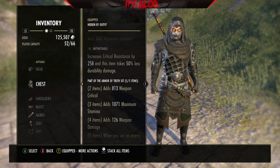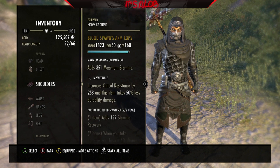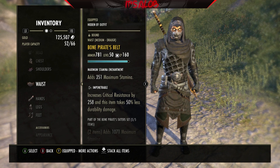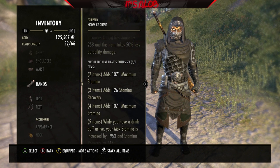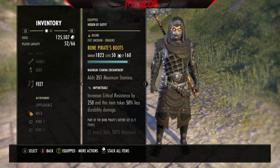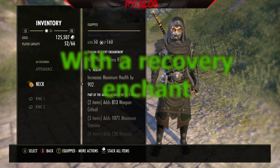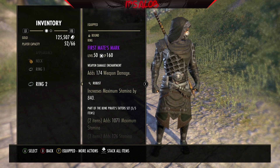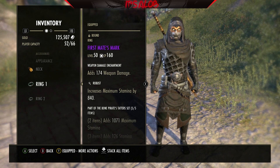We're using the Truth chest piece in Penetration, max stamina. The other Bloodspawn arm cop is in Penetration and medium. Bone Pirate same as last build, in Penetration. Then Greaves of Truth in Penetration, max stamina — they're all pretty much max stamina. Then Bone Pirate again. For the necklace, we're running a Necklace of Truth with a healthy glyph on it — I just like where my health is. Then we're running the First Mate's Mark, which is the Bone Pirate rings, with weapon damage enchantments.